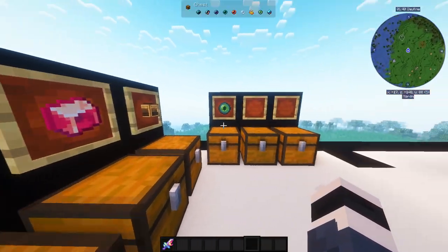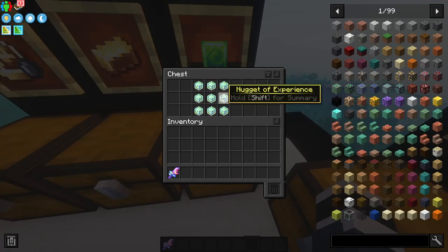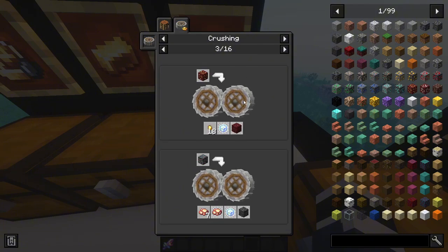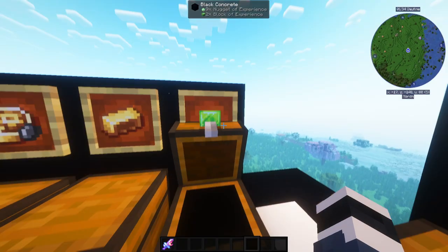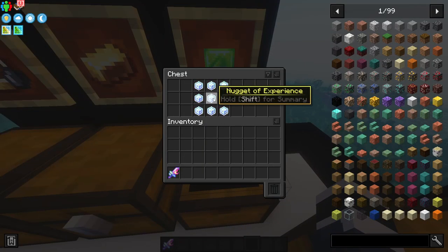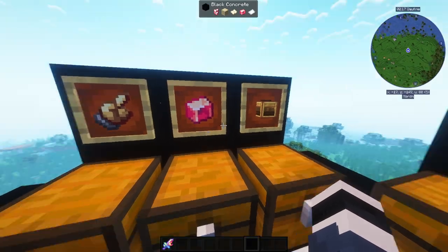Let's start with the easier items. The first item is a Block of Experience. You might be wondering how you get a Block of Experience — well, you just raid overworld dungeons and there's a good chance they'll contain nuggets of experience. You need 18 total because you need two blocks, but by just exploring you'll get plenty.